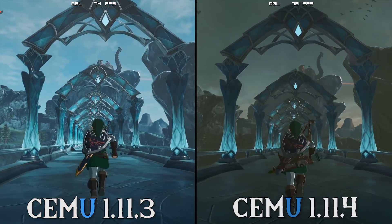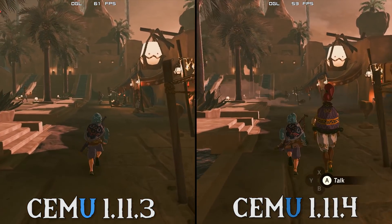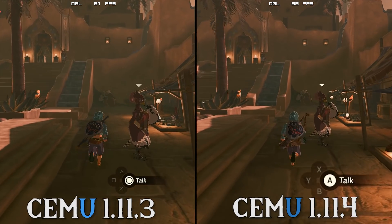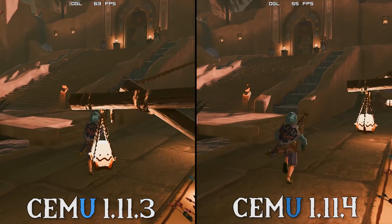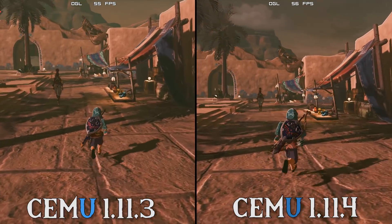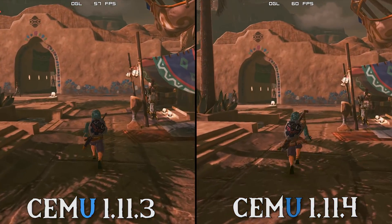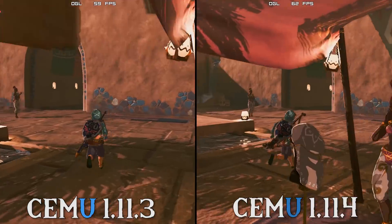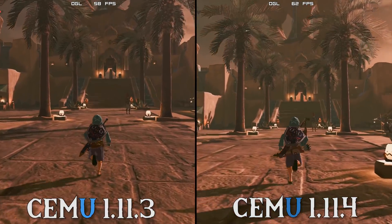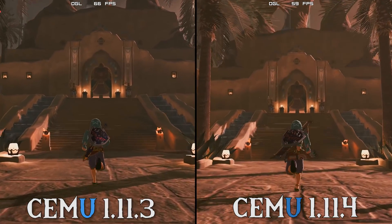Let's switch across to our second-to-last benchmark scene, Gerudo Village. If you've watched many of my Cemu comparisons, you'll notice that Gerudo Village tends to be an outlier for performance from version to version. My theory is that due to how characters are rendered when off screen, and the town's layout of tents and small huts which can hide characters, this could explain the weird performance variance here. Due to this variance, we have to call it a tie between 1.11.4 and 1.11.3 in this scene.